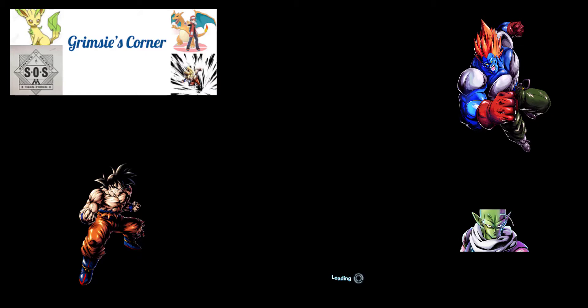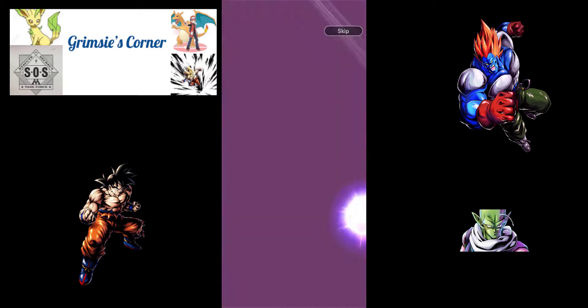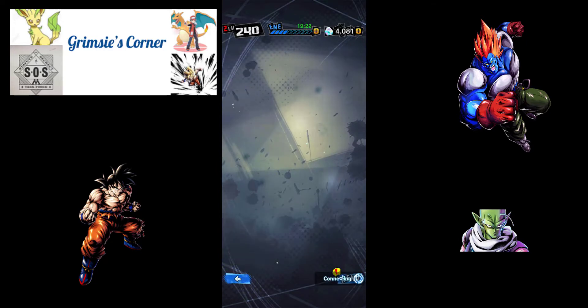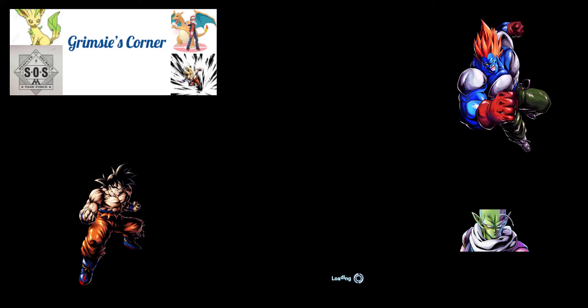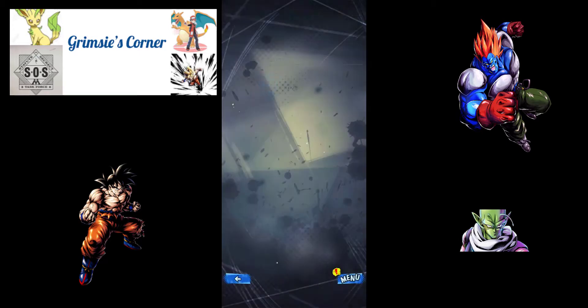We've got the Legends Saiyan banner. I actually don't have the Vegeta GT unit yet, so that'd be a good pull. We got EX Trunks — I imagine most people have that at seven stars by now. You can get some from the scout battle but it's a very old unit. Legends Rising next — I wouldn't mind another Hit; I think he's still stuck on two stars so that'd be helpful. It's going to be a hero unit though, so let's skip that.